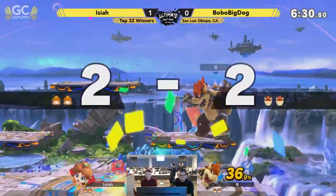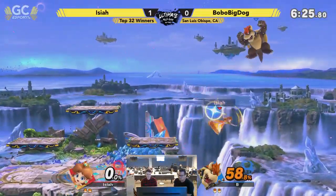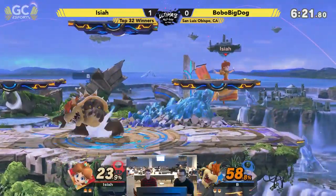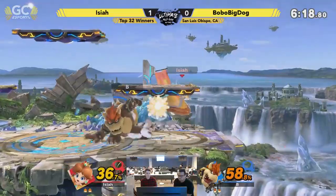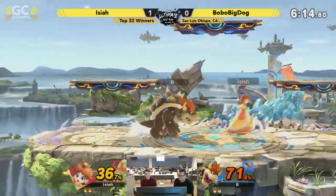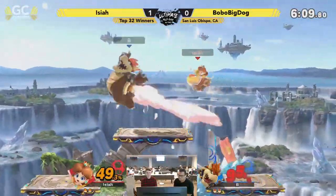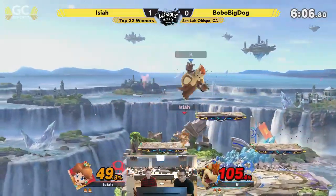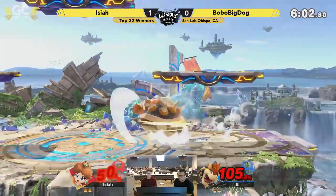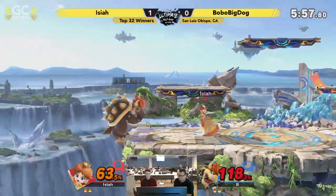I was wondering when we were going to see a side B — yeah, side B, great kill off the top. Especially on stages with platforms. Daisy — not super heavy. Once you get up to 100, 110%, he's probably going to be fishing for that side B. You can go wherever; you have a lot of aerial mobility when you're doing that side B. Even if he's on the very edges of the stage, you can normally get to the center platform, which increases your kill potential by that much.